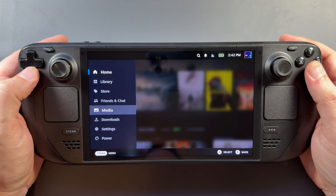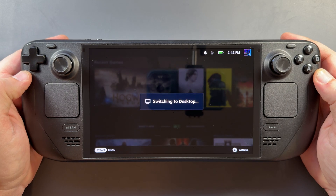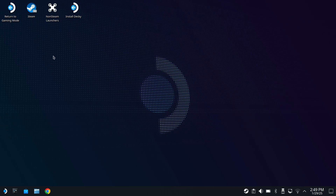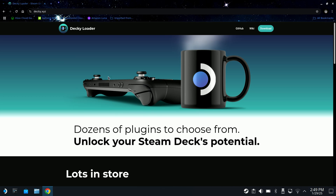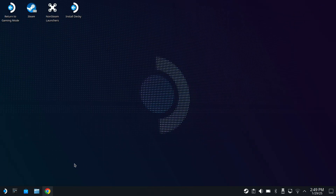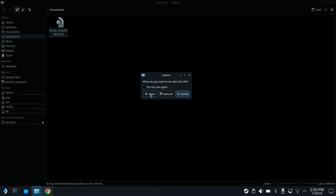First thing we're going to want to do is go to our power options and go to desktop mode, because that's where we need to handle everything until we're ready to come back to game mode. If you don't have Decky Loader already, go to your browser and search for Decky Loader. They have their official website — go there and download the file right from their webpage. Go into your downloads folder, you'll see the Decky installer. Double click that, execute it, and follow all of the installation. You need Decky Loader installed first.